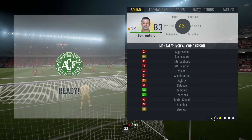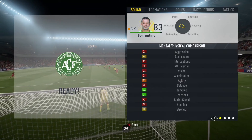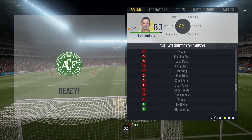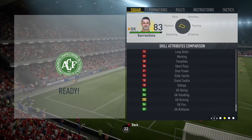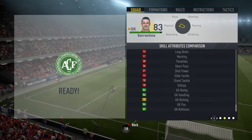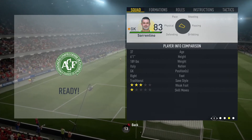Moving on to his in-game stats. He has 74 jumping, 71 reactions, 70 strength. In his skill attributes, I don't think there's any problem with the stats. He has 84 diving, 86 handling, 86 positioning, and 85 reflexes. He also has 70 kicking.